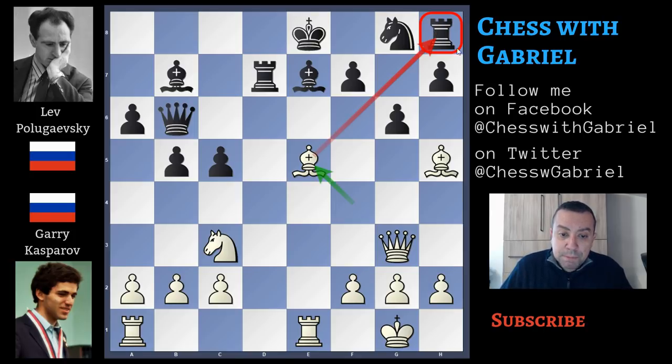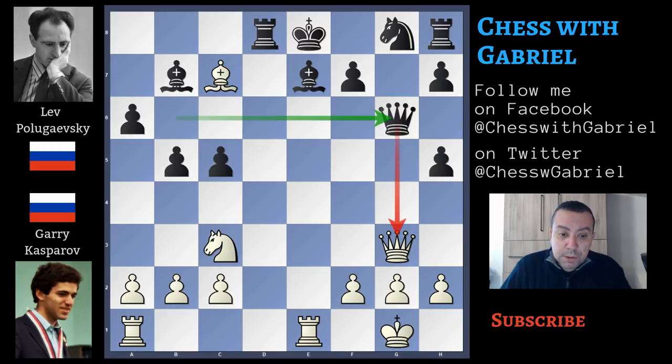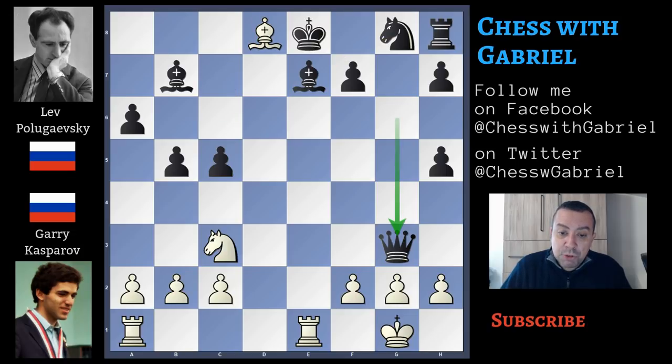That's why Polugajewski, after queen to g3, captures the bishop. Now bishop to c7 — and there is another dangerous threat: queen to g7. So Polugajewski plays queen to g6 to close the door to g7. Bishop capture on d8, queen capture on g3, h-recapture on g3 and king capture on d8 breaking the pin.